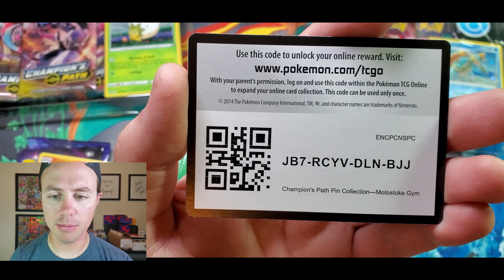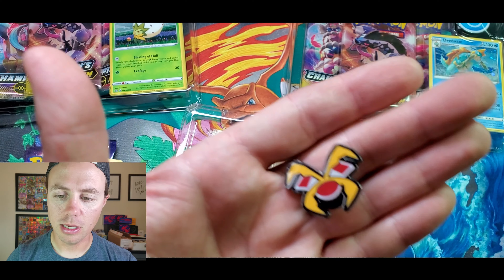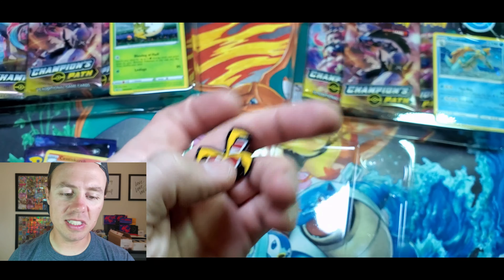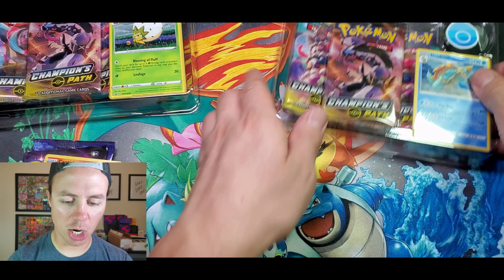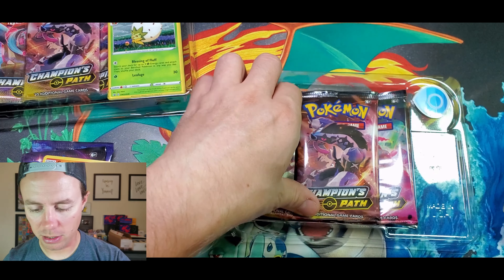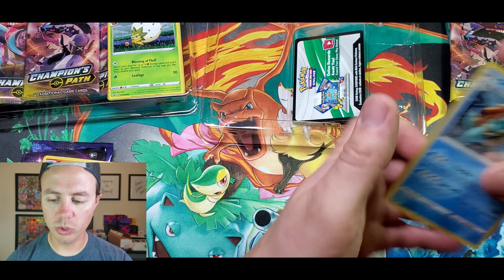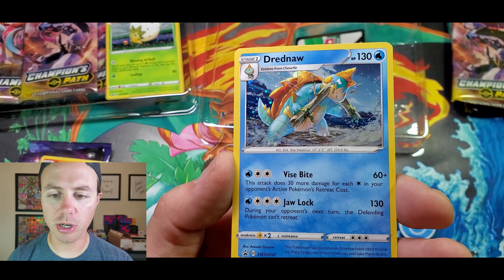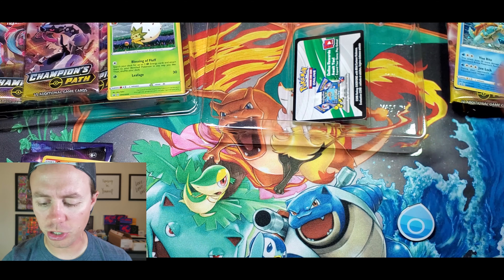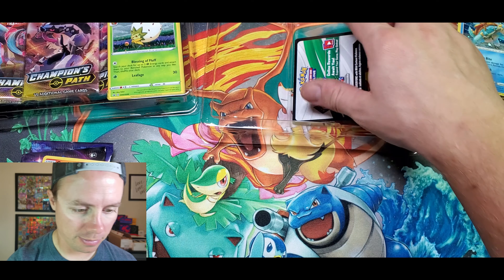Here's a code card for you guys for this pin collection box. Please let me know how to pronounce Motostoke — maybe stoking a fire? Here is the pin. We can get really close there — you can see deep into my finger pores, disgusting. Next up, I'm going to save that code card. Three booster packs here, we got the Drednaw promo card, and the artwork on that is actually very beautiful — just chomping away at a big tree branch. Here's that sweet pin — I really like this one, I think this is my favorite.